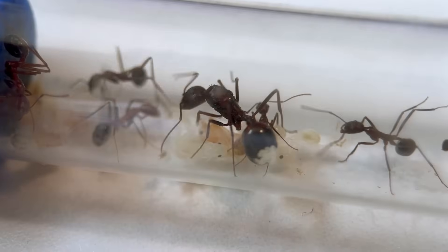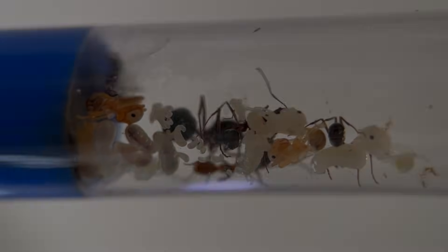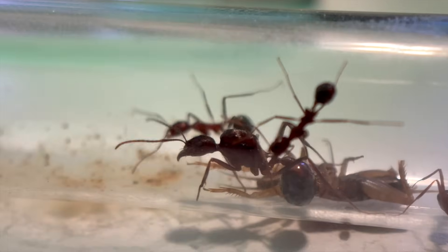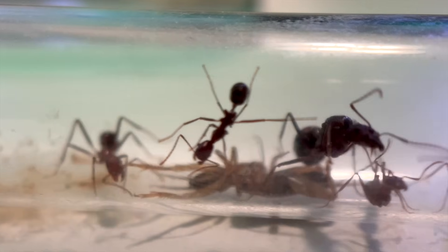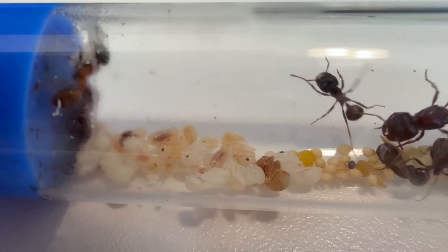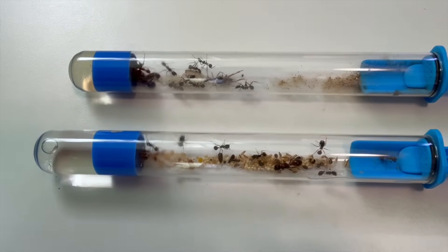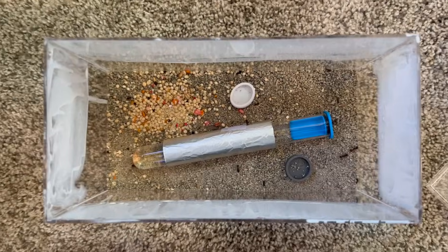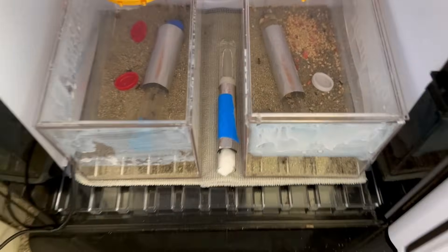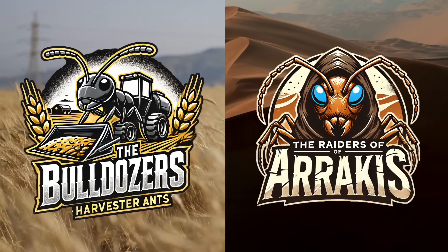The Duchess was ramping up egg production too, and their brood pile started to grow — eggs, larvae, and pupae soon to join the colony and strengthen its numbers. Several weeks later, the raiders of Arrakis now stand 12 warriors strong, with many reinforcements on the way. The incubator was really the secret to their resurgence, which has also benefited another rising power: the Bulldozers, my colony of rough harvester ants, who have now amassed a pile of brood to rival that of the raiders. Both colonies stand at exactly 12 workers, with a population boom on the horizon. This wasn't just growth — this was an arms race. A war was brewing to become the dominant force of the desert.